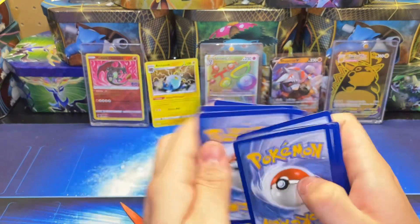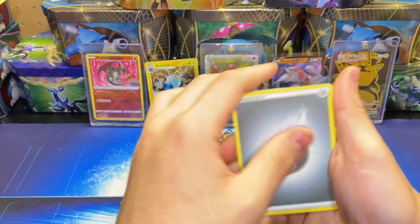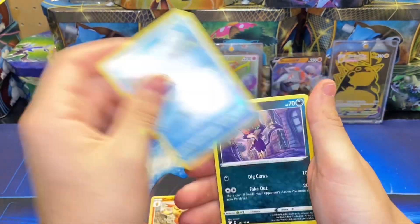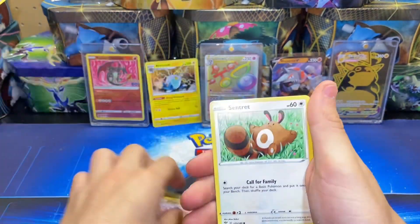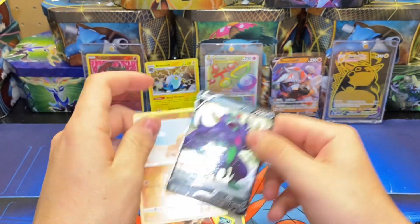One, two, three, four to the front. We have a Steel Energy, Seared Struggle Gloves, Combustion, Phoebe, Purrloin, Hippopotas, Centiskorch, Larvesta, Trapinch for the reverse, and a Grimmsnarl regular V.